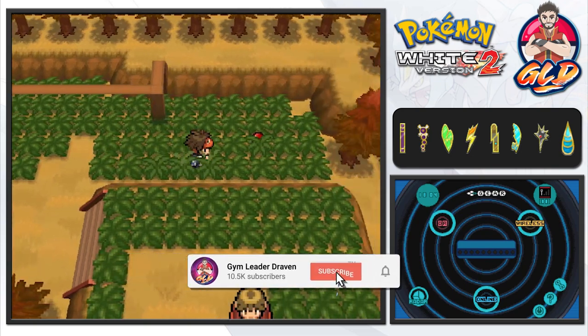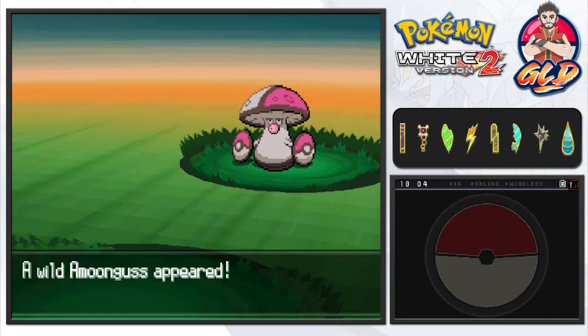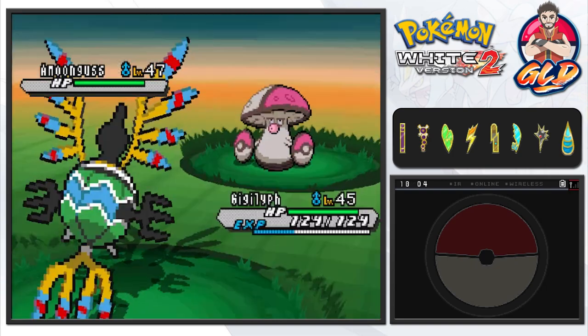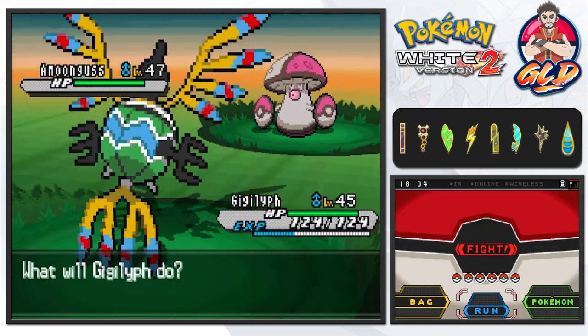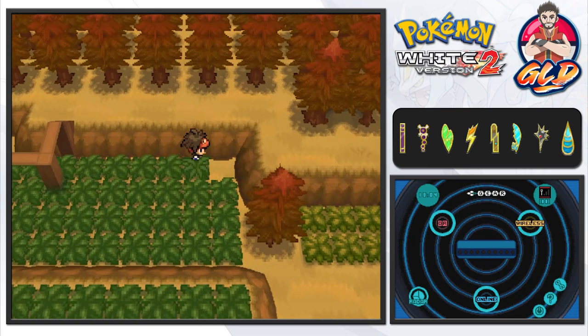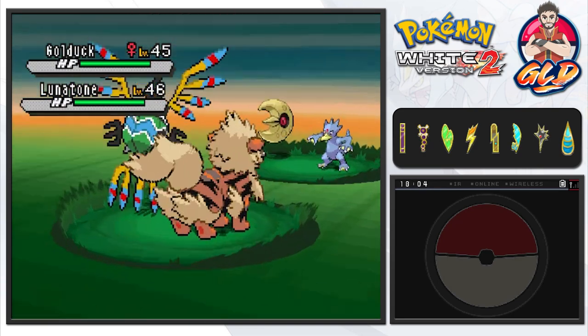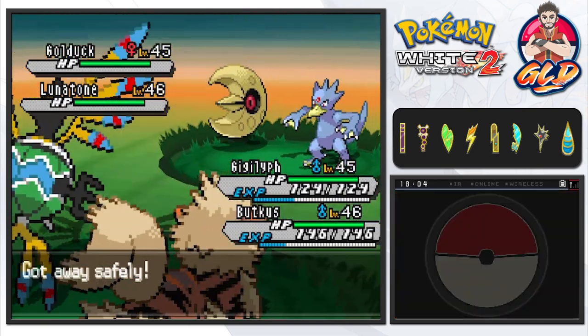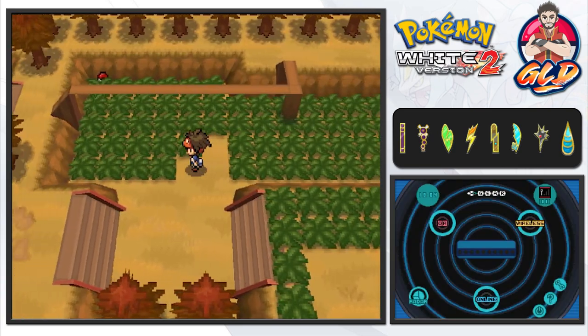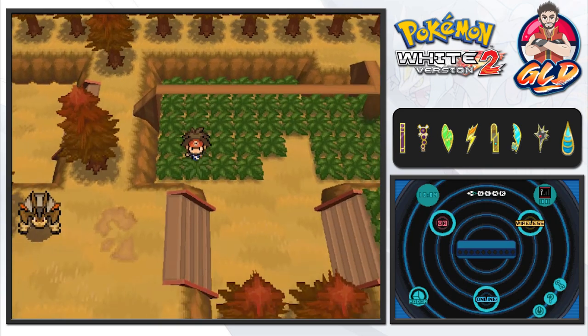There are two Pokéballs right here and I don't trust them both, because as many of you guys already know, in this generation they got Amoonguss - I don't even know how to pronounce their names. You're going to have some plain-ass Pokéballs, and here we have ourselves a double battle which, as many of you guys already know, I am not going to battle them right now, but later on I will capture them. And here we find ourselves a PP Up.